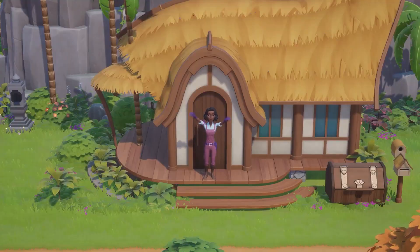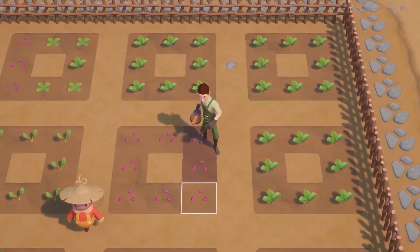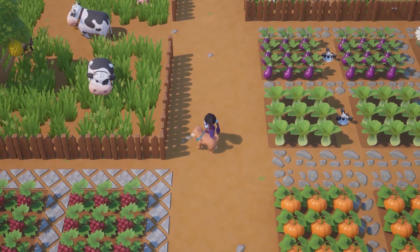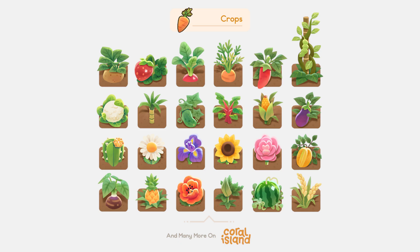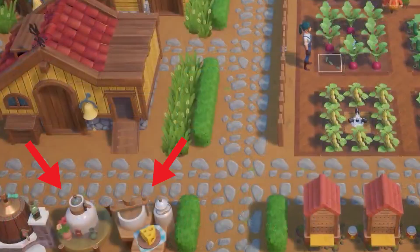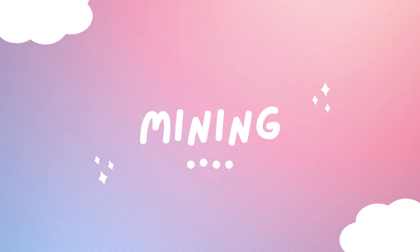The team was also working on implementing seasonal soil, which will likely change color and potentially texture across the four seasons. They're also designing even more crops for us to choose from — can you believe there'll be even more crops than what we've already seen? They've also been working on artisan equipment; one of the notes included a jar emoji, so I'm guessing there will be some sort of machine to make preserves like jams, pickles, and more.